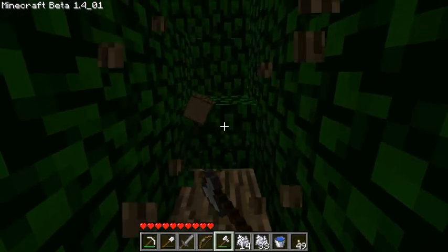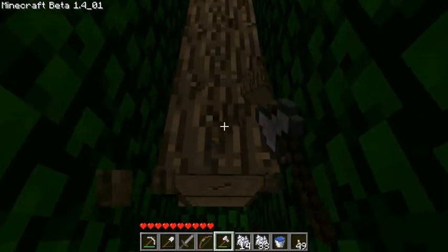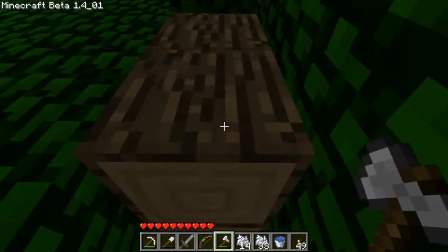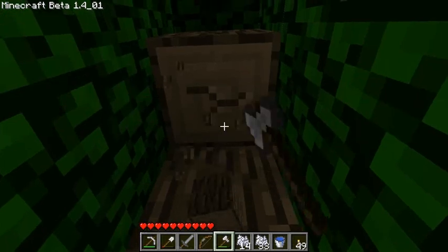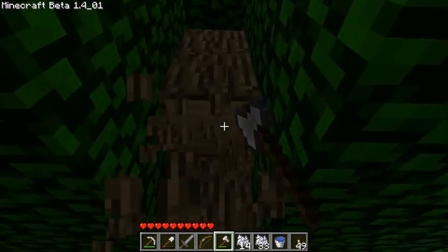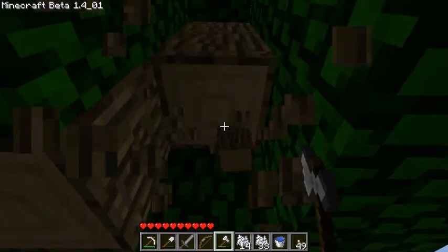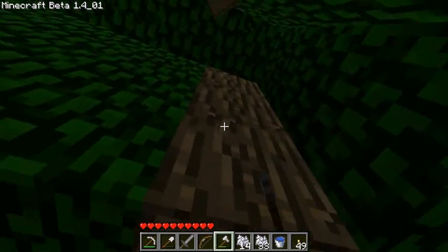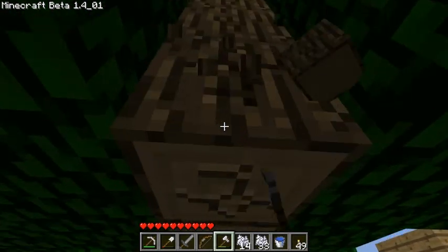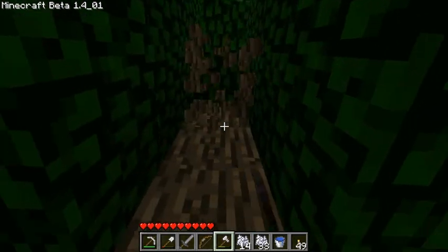Above us there are glass blocks all the way around, eight blocks up — that seems to be the ideal height. If you go nine blocks up then you have issues with the trees branching, which will get you more wood doing that, but they branch up to two blocks out so you have to destroy leaves sometimes. I find putting the glass blocks eight blocks up is the best.